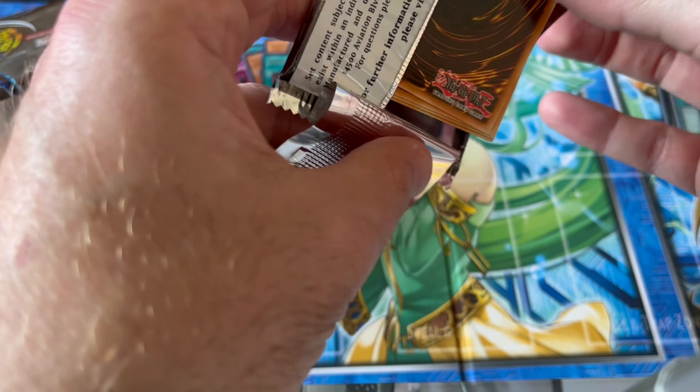Balloon Lizard, Soul Absorption, Dawn Turtle, Molten Zombie, Enriched Battle Ox. Wow — DD Scout Plane, another foil! Right here guys, beautiful foil — they are very nice though, these cards.